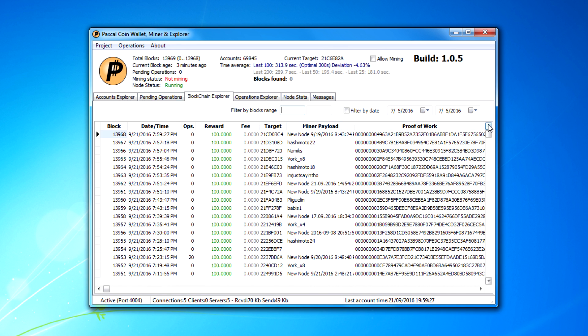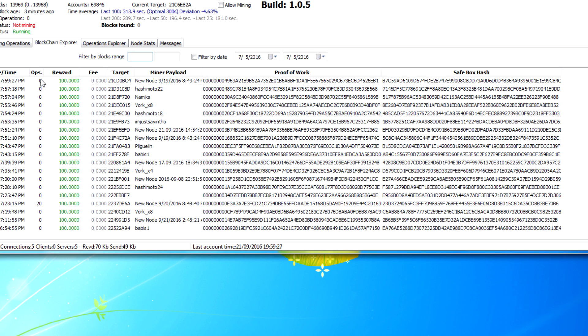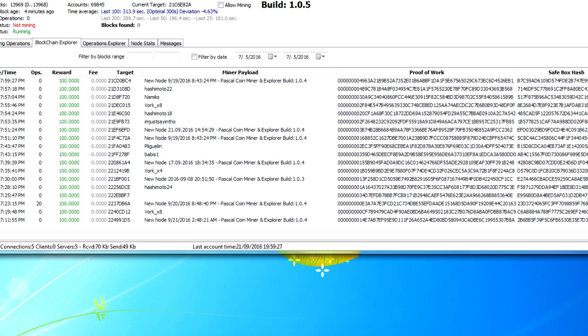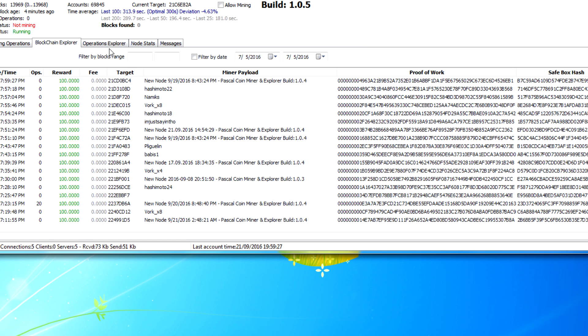The Block Explorer shows the latest blocks and block history: block number, date and time, how many operations were included, and the block reward. If someone included a fee of three coins, the miner gets 100 coins for the block reward plus the three coin fee. There's also the target hash and the miner payload, which is the miner name. By default it shows something like 'New Node Pascal Coin Miner' with your version. You can change it in options to whatever you want — mine is just my nickname.